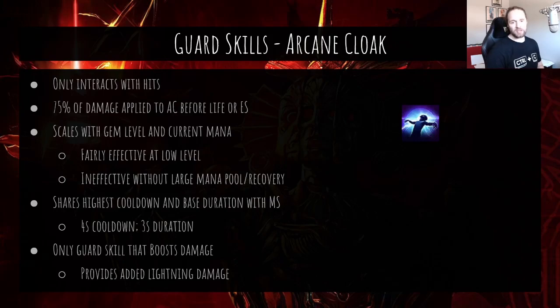Arcane Cloak: also a shield with 75% of damage applied first, only interacts with hits. It scales with both gem level and your current mana — it gobbles up a portion of your mana to give you a shield. Like molten shell, it has a longer cooldown and duration, and it also gives you a flat lightning damage boost to spells and attacks while the shield is active. It requires a significant mana pool to be effective. So far: molten shell needs armor, arcane cloak needs mana, and steel skin requires gem levels and stat requirements.